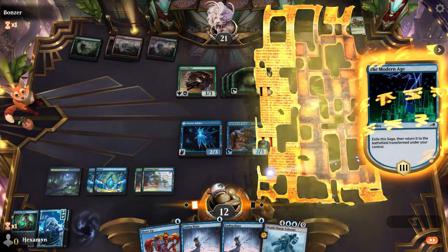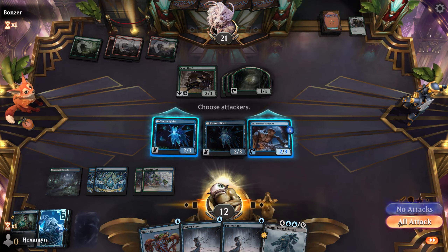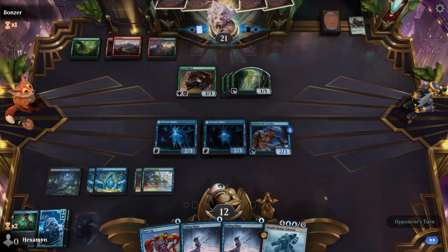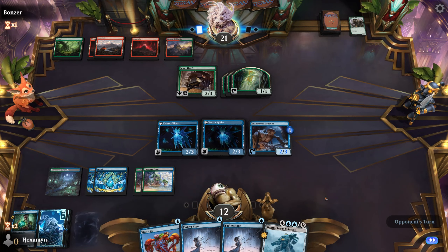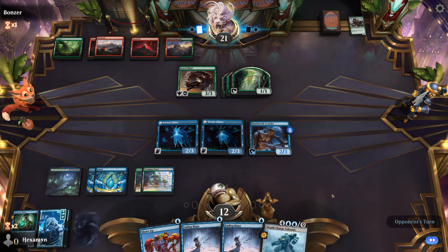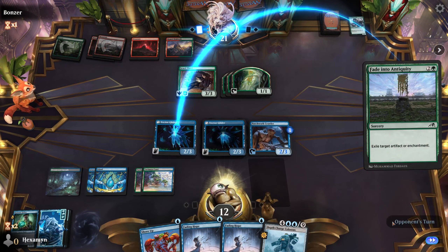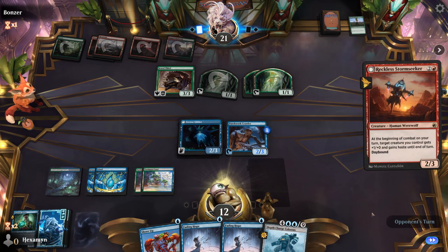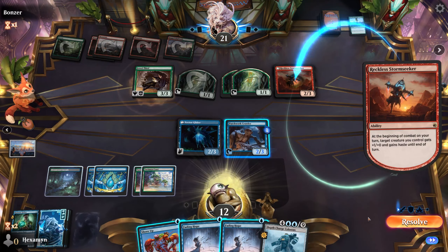We'll just pass the turn. We have a smart way to get that Colossus in the Graveyard from where we are right now — we're going to exile the Grifter from the Graveyard, and then connive the Colossus into the Graveyard. So we may be able to win next turn. Fade into Antiquity on one of our Gliders — that's fine by me. And a Reckless Stormseeker. They have tapped themselves out of mana, so I think we should be good here to combo off.